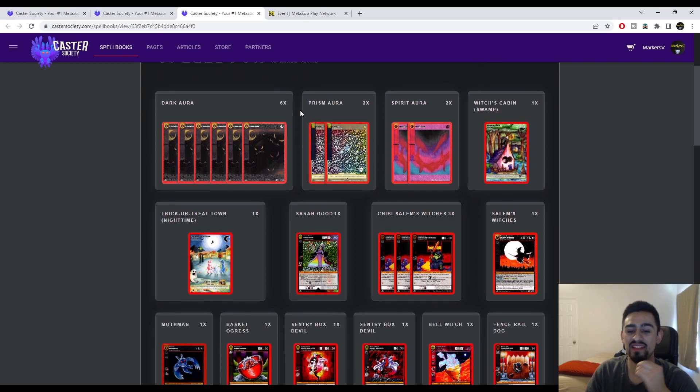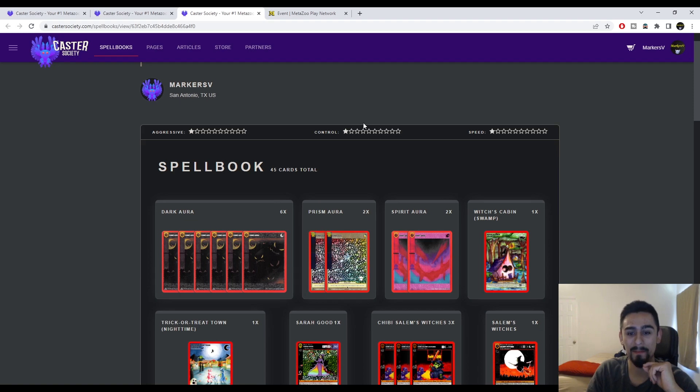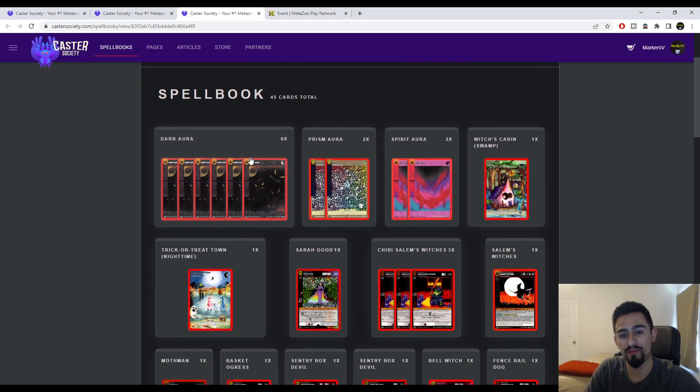For third place, let's look at this Chibi Witches deck. I really like this deck a lot — it feels like the closest thing to a Yu-Gi-Oh deck that I've seen in a long time. It has a lot of ones, but it's really strong. We've got 6 Dark Aura, 2 Prism Aura, and 2 Spirit Aura.